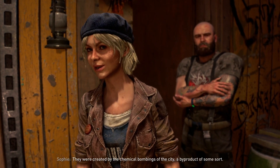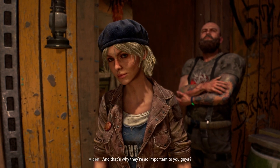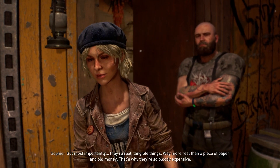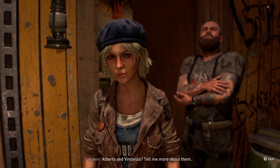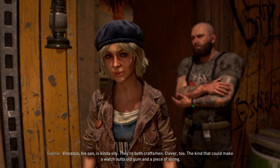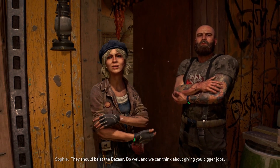Aiden asks about the crystals. Sophie explains: 'They were created by the chemical bombings of the city - a byproduct of some sort. People believe the infection spreads slower if you wear them. Honestly, I don't think it does, but there's no harm in trying.' She adds they're hard to get, difficult to destroy, easy to get obsessed with because they're pretty - but most importantly they're real tangible things, more real than money. She describes the craftmasters: Alberto and Vincenzo, a father and son duo. Alberto tends to yammer on and had a workshop before zero hour. Vincenzo, his son, is kinda shy. Both craftsmen, clever - the kind that can make a watch out of old gum and a piece of string. Aiden agrees to go talk to one of them.